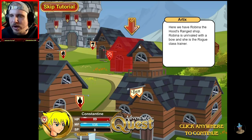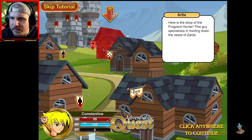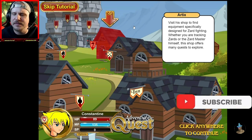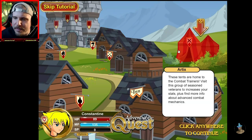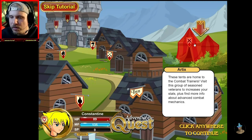Here we have Robina, the Hood's Reign shop. Robina is unrivaled with a bow, and she is the rogue class trainer. Here is the shop of the Frogzard Hunter. This guy specializes in hunting down the rarest of zards. Visit his shop to find equipment specifically designed for zard fighting. Whether you are tracking zards or the zard master himself, this shop offers many quests to explore. These tents are home to the combat trainers. Visit the group of seasoned veterans to increase your stats, plus find more info about advanced combat mechanics.